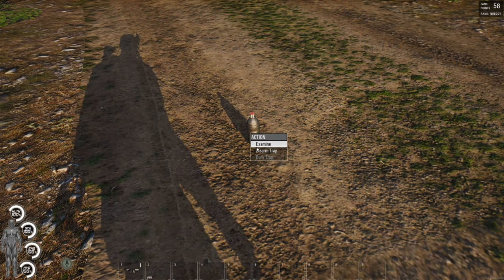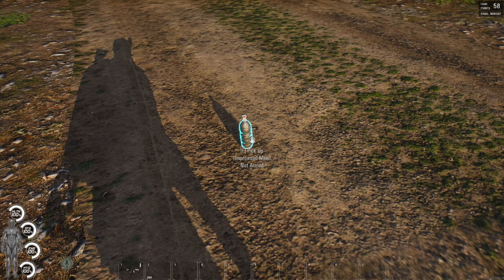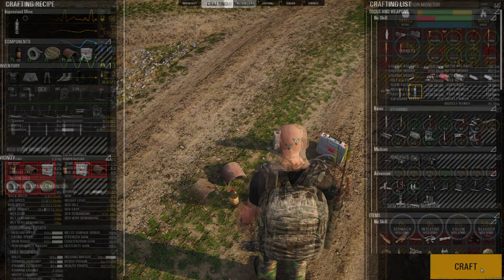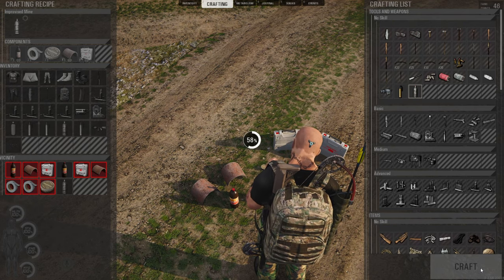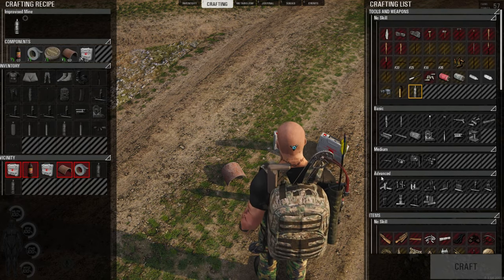The only way to increase your demolition skill is by crafting the items we will discuss over the next few minutes. You will also gain experience points by arming and disarming explosives. As with most of the skill sets in Scum, as your skill level increases, you receive less points for each task in that skill set. For example, you will not get the same amount of experience for crafting a blasting cap in the advanced level as you would in the no-skill tier.